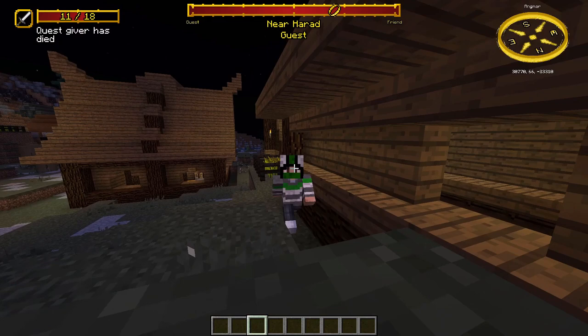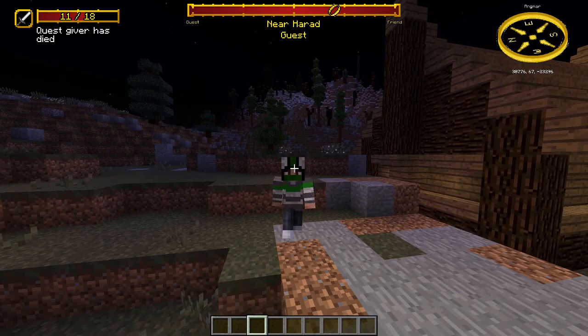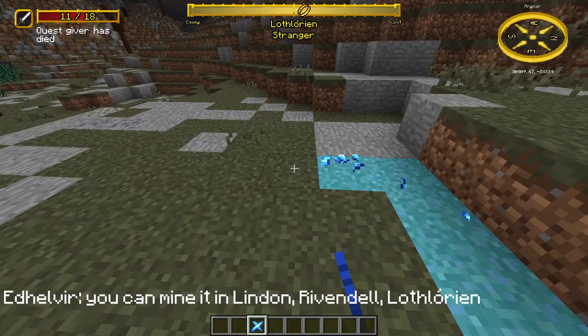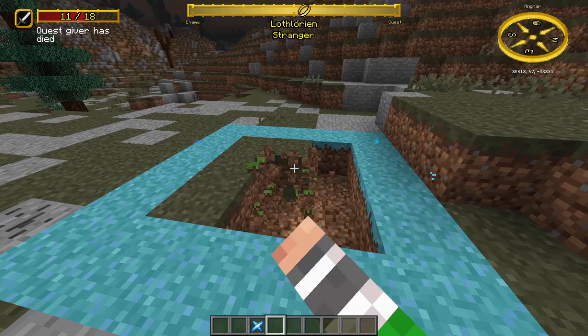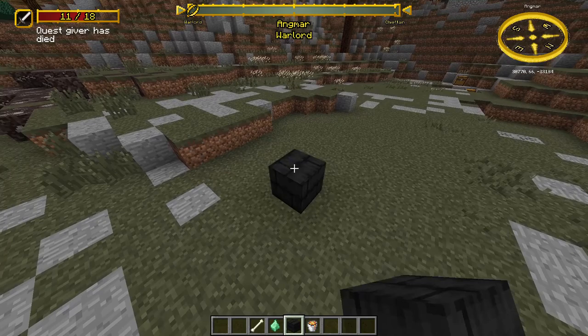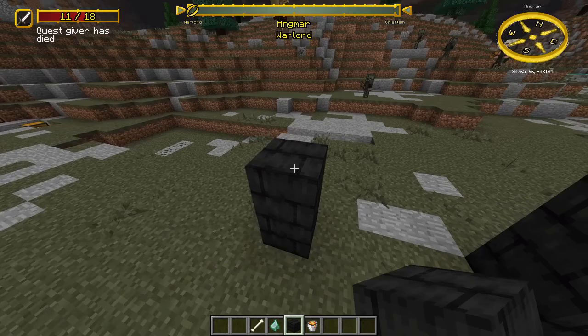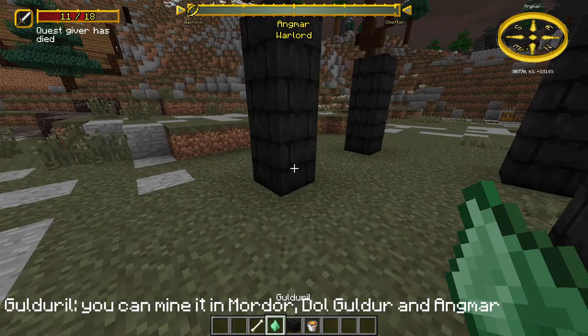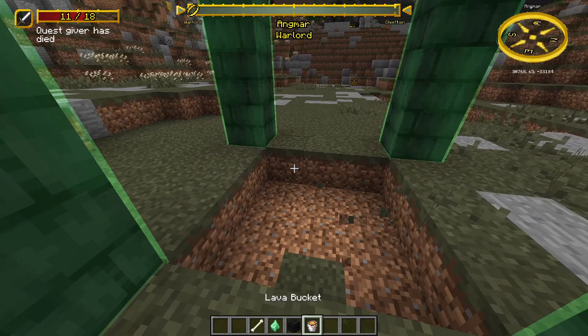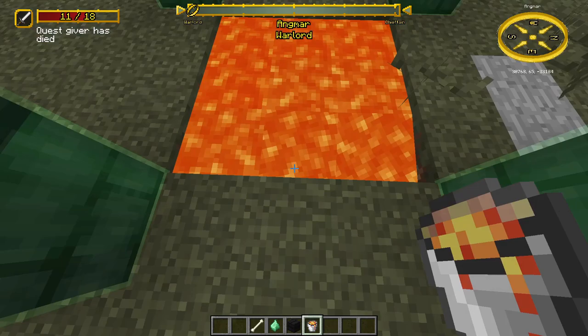You can make portals to the Overworld. There are two portals — one for the good side and one for the evil side. For the good side, place Eldarmir in the pattern, dig a 3×3 hole, put water in the middle, and throw an Elanir into it. For the evil side, place 12 Mordor, Angmar, Dol Guldur, or Gondor bricks in the pattern, put Guldoril on the bricks, dig a 3×3 hole, fill it with lava, and throw a bone into it.